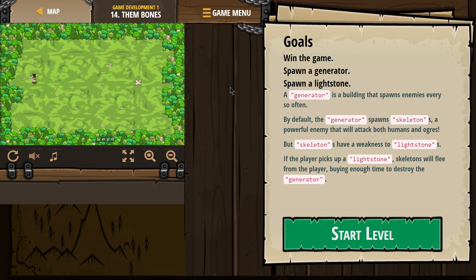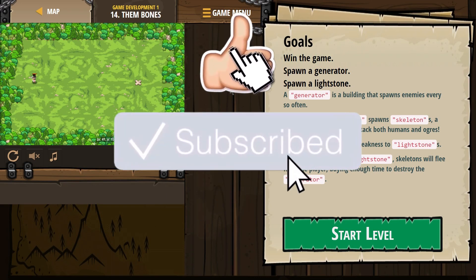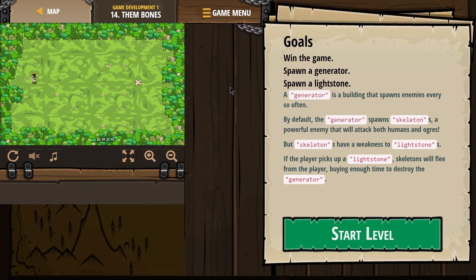Goals: win the game, spawn a generator, spawn a lighthouse. A generator is a building that spawns enemies every so often. By default, the generator spawns skeletons — a powerful enemy that will attack both humans and ogres. Skeletons have a weakness to light stones. If the player picks up a light stone, skeletons will flee from the player, buying enough time to destroy the generator.